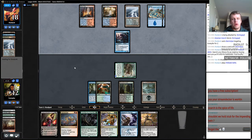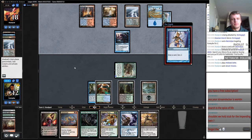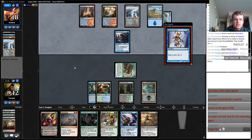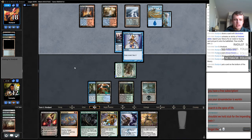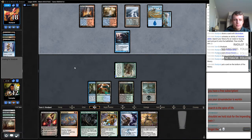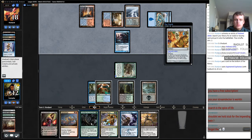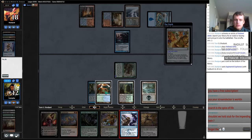There he goes — his fifth land. God, what a sally. Probably still just going to decay this thing anyways, because I don't want to sink my mana. What is this? Yeah, we're going to Stub this. There we go.